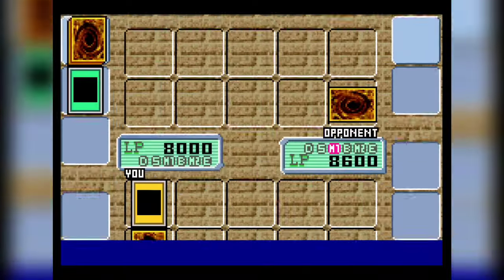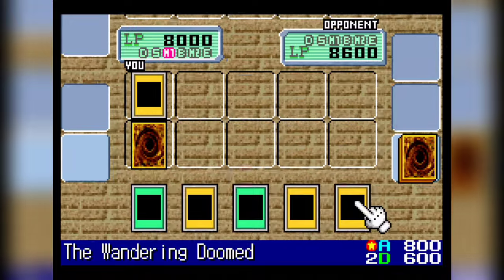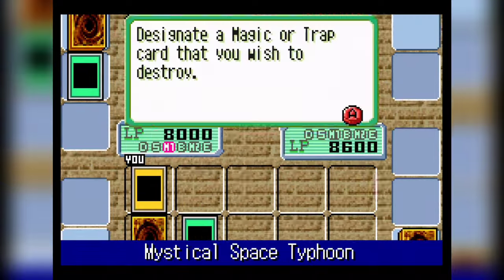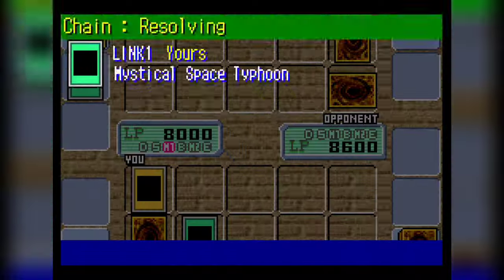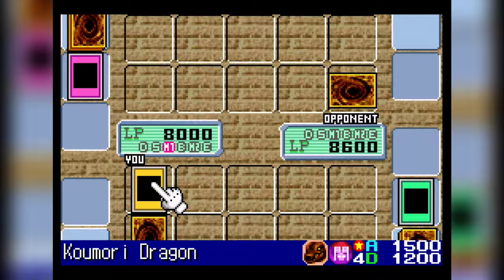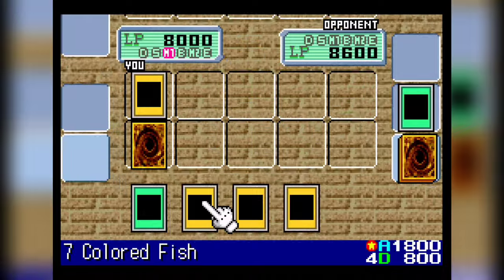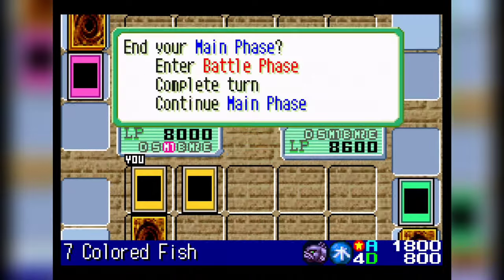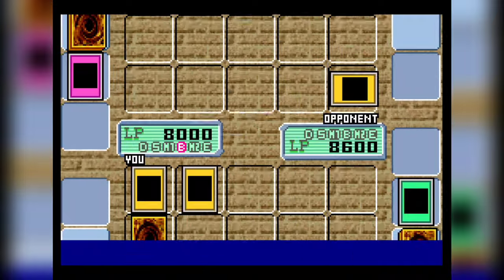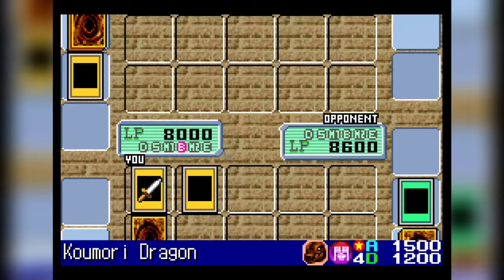Tristan has quite a few life point gaining spell cards, which can be quite annoying if you don't open anything super powerful and can start pushing in for damage. The only back row that he has is Seven Tools of the Bandit, which isn't the worst thing to deal with. That is what we knocked out, which is good. But obviously if we needed to use that Trap Hole, that would have been a bit of a pain. I think we can start going a little offensive now with a Seven Colored Fish. He has quite a few wall monsters, possibly an Aquamadora, so we'll want to go in with our larger attack bodies to mitigate some damage from those wall monsters.